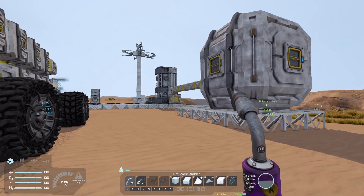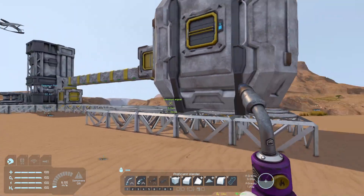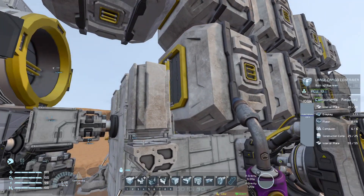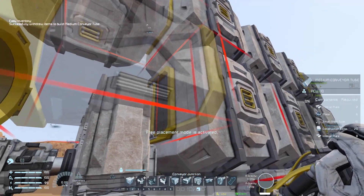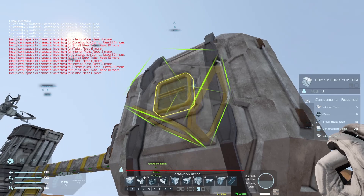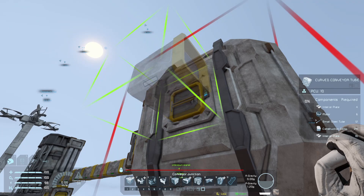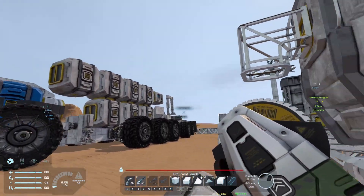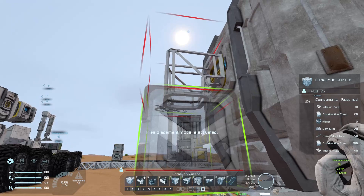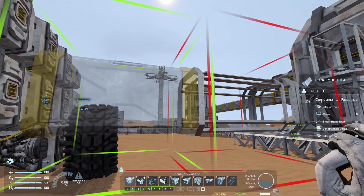In terms of where we are here, distance-wise, we're okay. Let's make it pretty interesting. We're gonna put up some tubing. So we're gonna grab some tubes and we're gonna curve this thing down. This is only temporary, so I'm okay with not putting a conveyor junction here. Let's just put a curve conveyor tube down. I need it to be slightly lower — let's not make the drops too high. We're gonna curve it back that way.